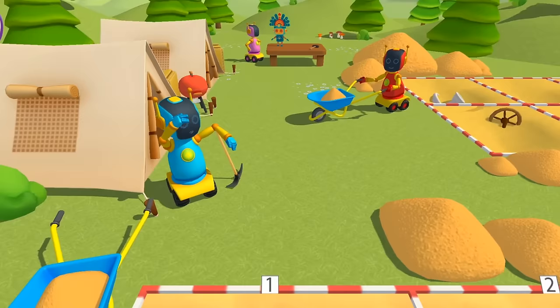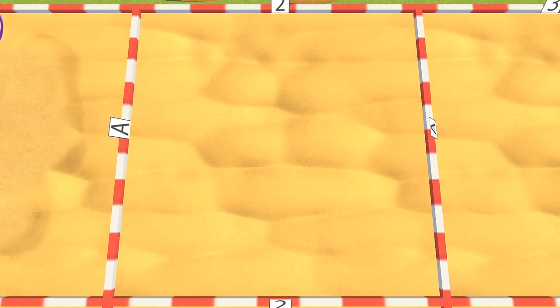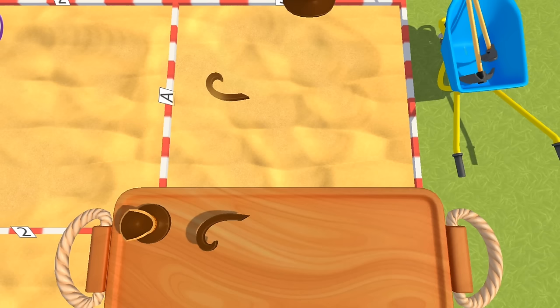Archaeological digs are happening here — you can find out how ancient peoples used to live. And robots. Let's become archaeologists too. We'll find something interesting in the sand. I found something. Now we have to click on our find to retrieve it. Now let's look over here. Here's something. There doesn't seem to be anything else — we'll take our discovery. Let's look on the far right. Oh, here are two fragments.